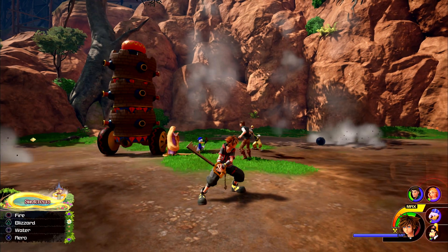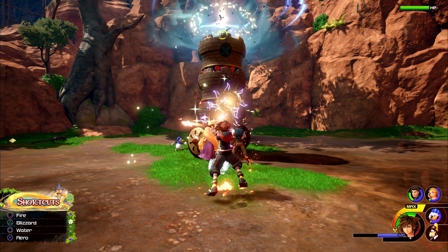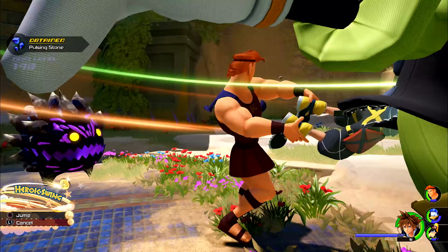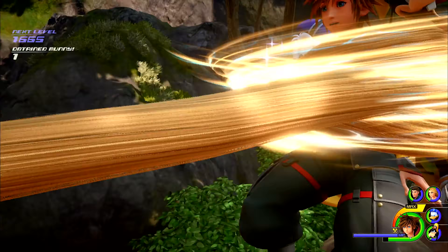Sora can also cast spells — using a fire spell against ice can be the difference between victory and defeat. The party can also join forces to launch game-changing team-up attacks that see Sora join in with Donald, Goofy, and Disney characters relevant to the world you're in.